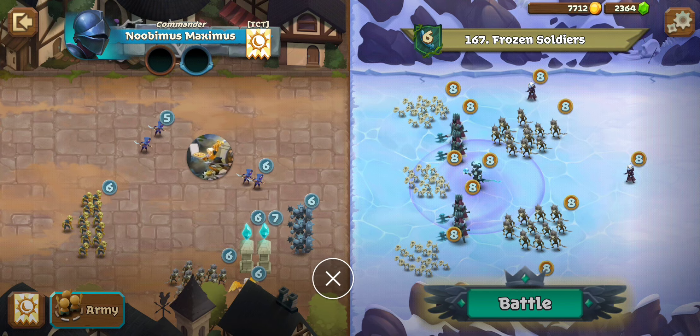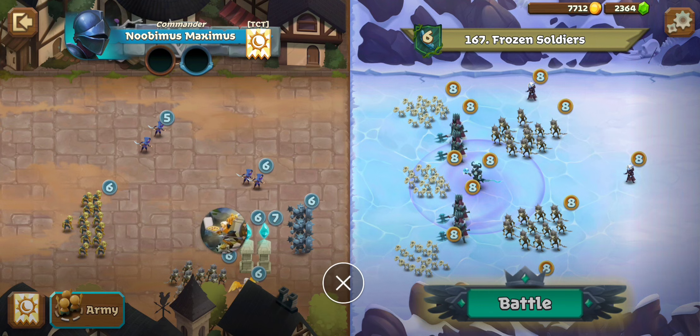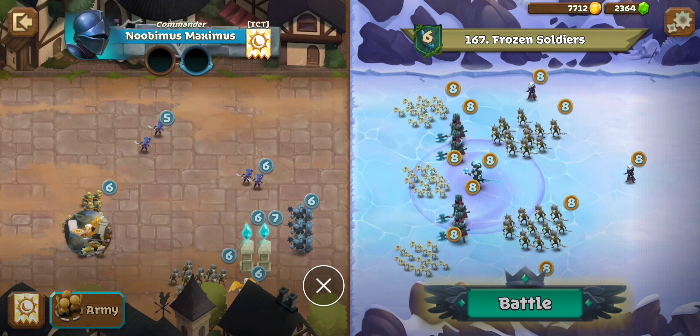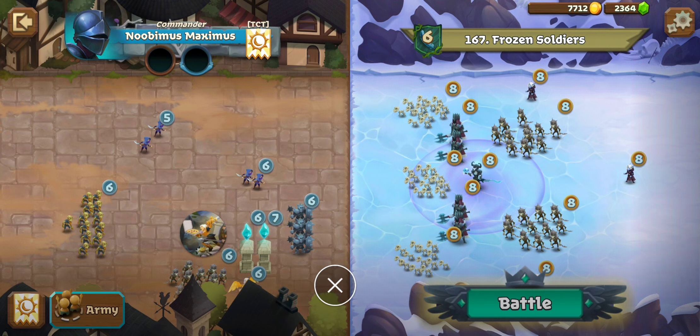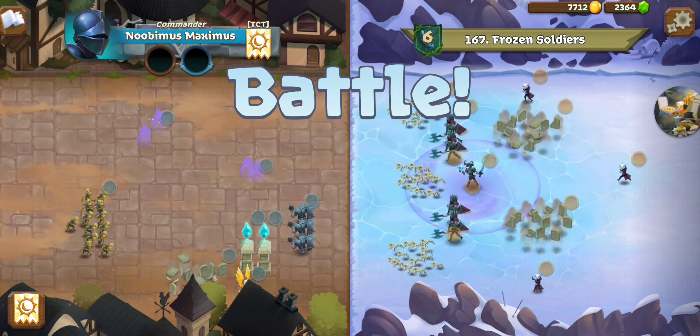Our two sets of Assassins are set up so that the top group will split between the two Arcane Archers. The Risen Warriors will take care of the other Arcane Archer, and this set of Assassins is dedicated to the Death Knight, because that's the primary threat. The Plague Bearers in the back are put there to counter the Risen Warriors, and they should be in this vicinity when the Risen Warriors pop, enabling them to hold the line while the Crystal Spires nuke them down.